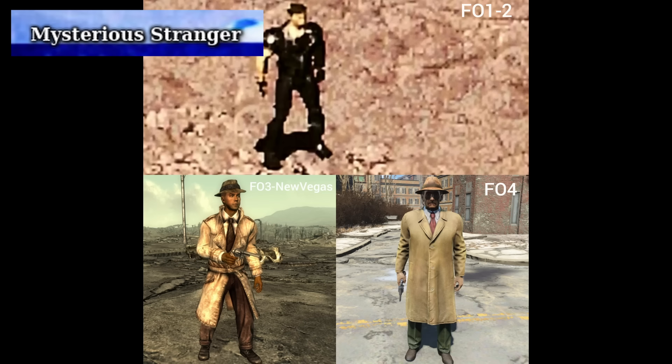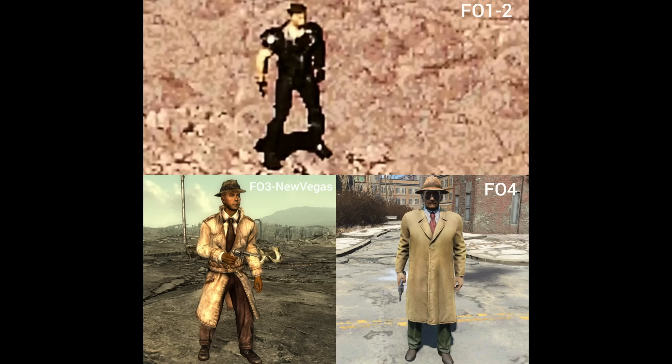Beginning Tier 2, we have the Mysterious Stranger. The Mysterious Stranger has appeared in multiple Fallout games, including 4, and is an unknown NPC that will randomly appear when you use VATS — the Vault-Tec Automated Targeting System. He wears a trench coat and hat, and uses a revolver to deal a huge amount of damage to enemies. He is available through a perk, and just adds a little extra something to the game. In Fallout 4, some players will comment on his appearance, which we will talk about further down the iceberg.